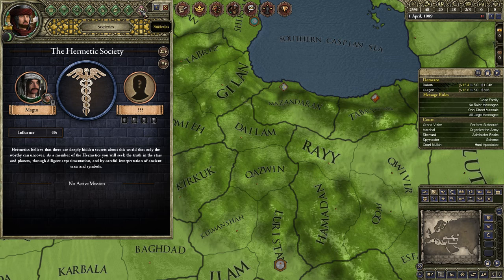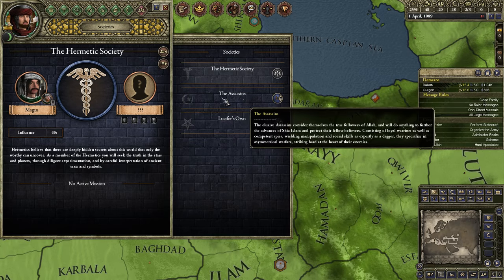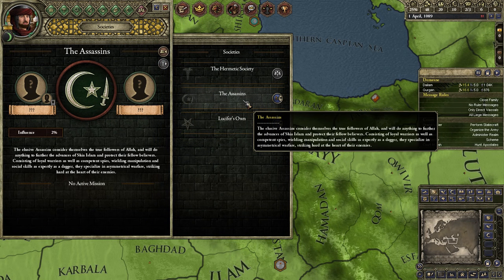With the new Monks and Mystics DLC, you can have a look at societies and list all of the known societies. One that is very important in particular are the assassins, because they are basically the Hashashin Holy Order, and they actually work very nicely together with the Hashashin Holy Order, which is actually why I want to show you how you can play as them.